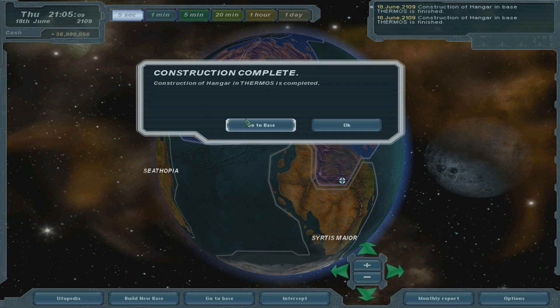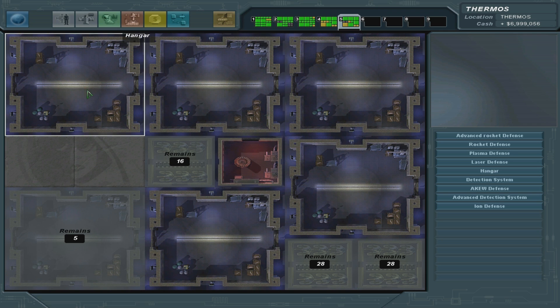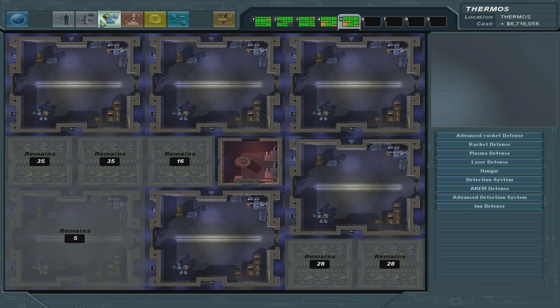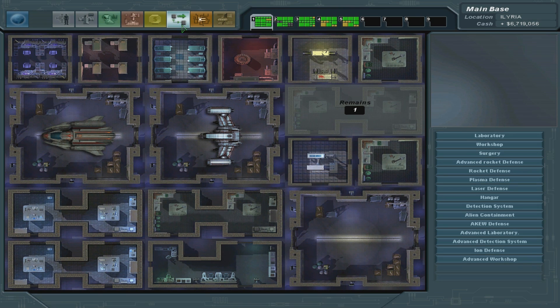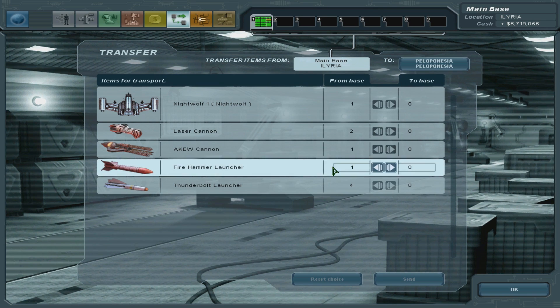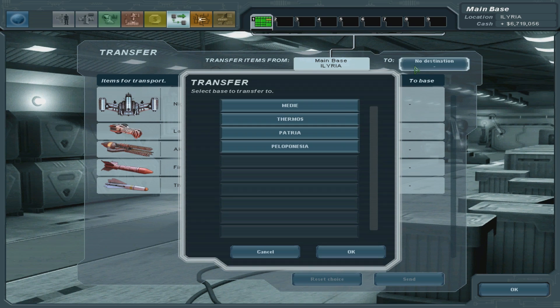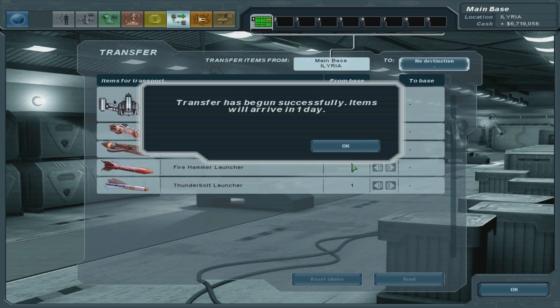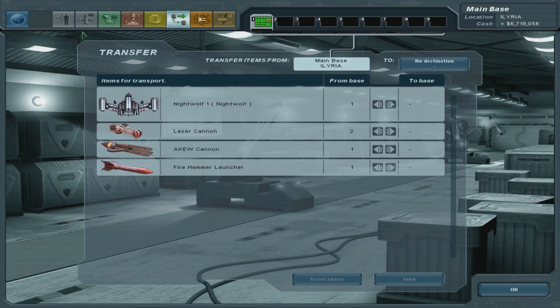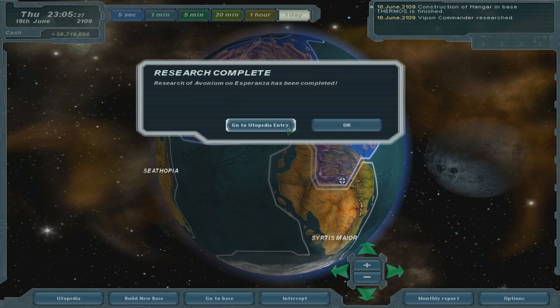Another hangar - why can't it complete both of the hangars? It's bizarre. So now I'm going to transfer some of the AQ cannons. I only have one. Let's have one thunderbolt - I'm just doing this blind, I don't know where they actually need them. I could actually just equip the fighters here.